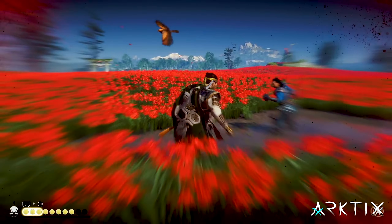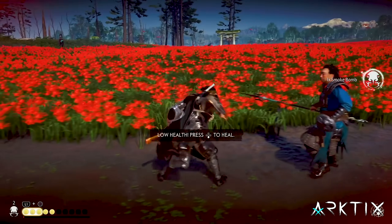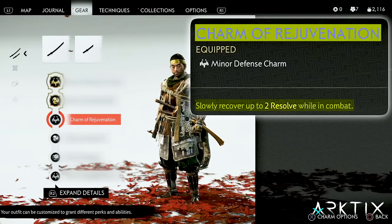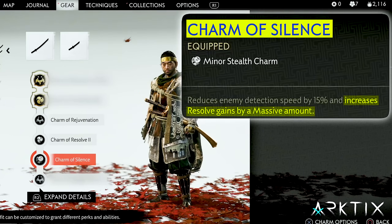Iron Will lets you spend 3 resolve to recover from taking lethal damage, so that's how we're going to bring ourselves back to life. But we need to make sure we always have enough resolve to do it, so on the outfit we're going to use the minor Charms of Rejuvenation, Resolve 2, and Silence to boost resolve gains.